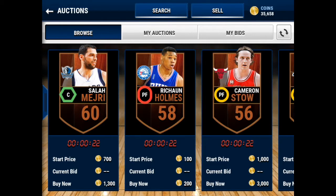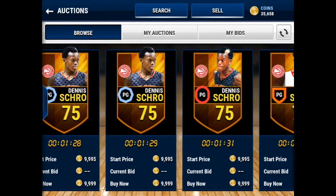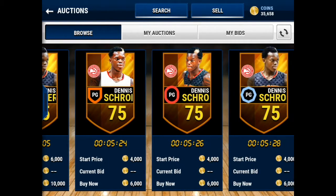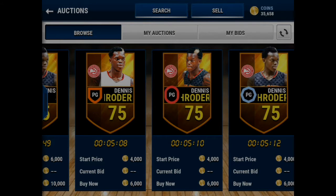I'm gonna tell y'all some cheap beasts for early on in the game. All of these cheap beast players will be below 10k. The first player is Dennis Schrader — he's below 10k and he's a great card. He might not have the best shooting, but speed, dribbling, and passing are really important in this game. Every time you drive, he pretty much makes a tough layup. He always makes it, so it's a really good card to pick up. I'd say he's around 5k.